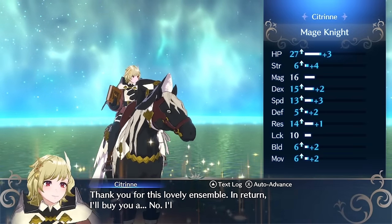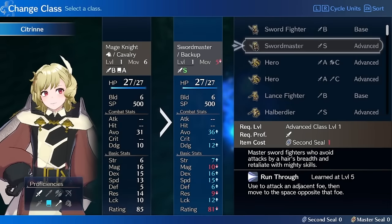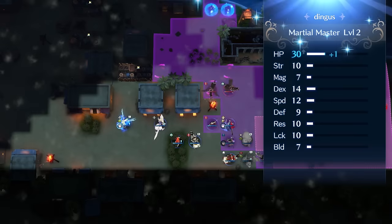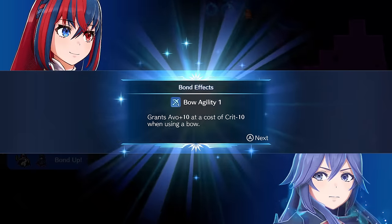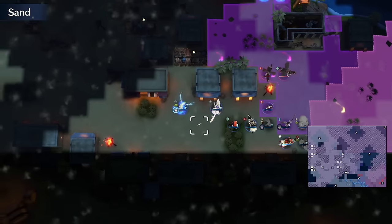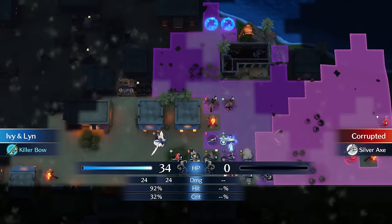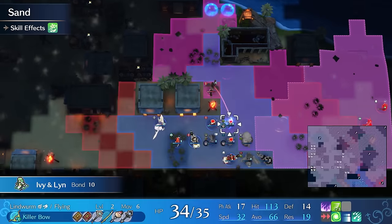With her high base magic, she'll also one-round the low res enemies easily, and even some bulkier enemies if you're willing to throw her a forge or an engrave, or just have her attack next to a Lyric to benefit from their personal skill. Citrine's big magic stat is a difference maker here. She can hit more one-round kill thresholds than other magic candidates with less forging because she has three to four more magic than them, or if you really want to go nuts with the forging, she can hit some pretty tricky one-rounds on higher res enemies like some early game Pegasus Knights.